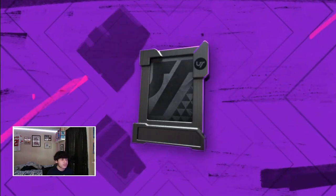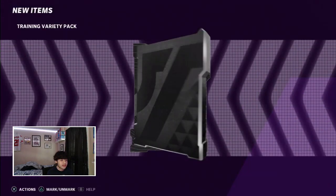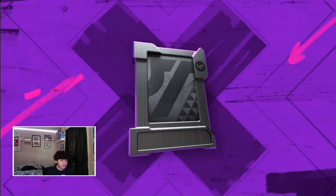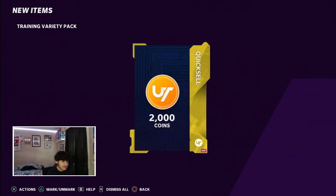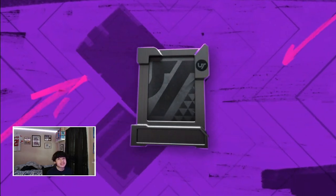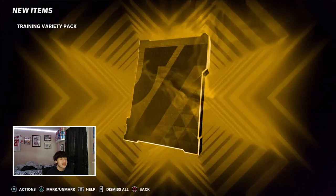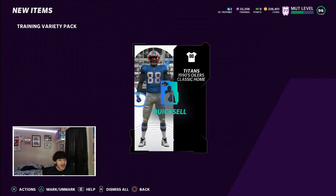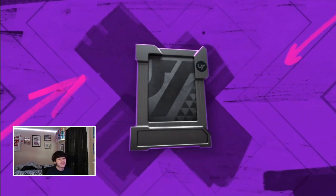Bengals unis — those look like the Browns unis to me. Have we pulled like an actual player? Yeah, we pulled Reggie Wayne, but man, this video is going long. The way this is looking we're gonna end this in like five minutes. We're pulling power-ups and this stuff. Oh — yellow redux! 93 Chris Jones — I will take that. Thank you Madden. I still want to pull the 96s or 97s but I'll take it.